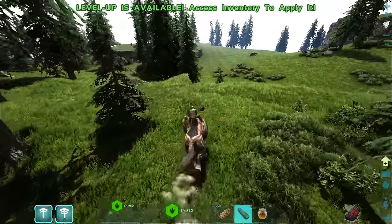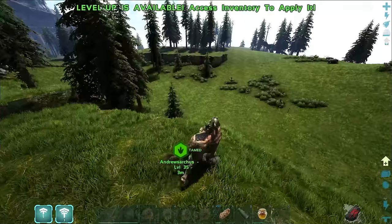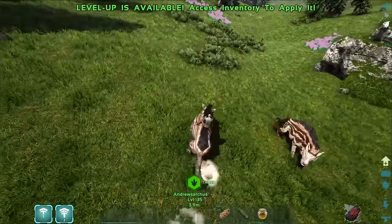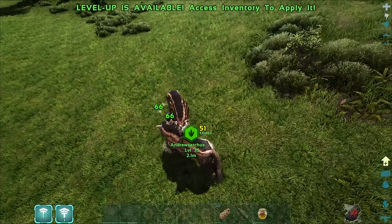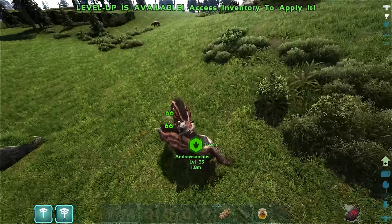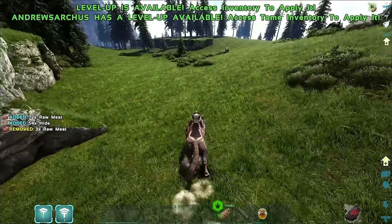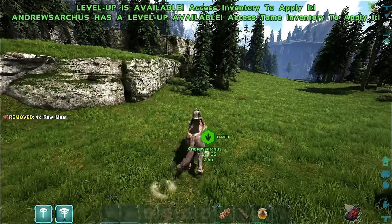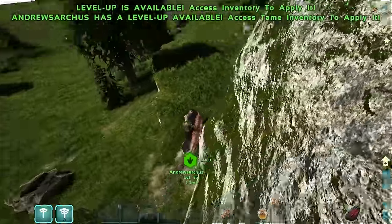Let's go for this Oviraptor down here. 66 is not terrible but it's super low level. Oh he's pissed at me! Let's go ahead and fight him - I'm doing slightly more damage than he is. I don't have that much health though, I have 1400. Come on, almost got him - just watching around to make sure no more gang up on me. There we go! I just wanted to kill something. Also note - you can ride these Andrewsarchus without their saddle. We won't have that saddle until around level 70 something.